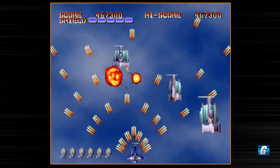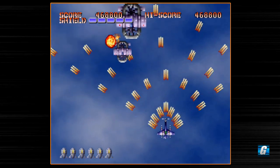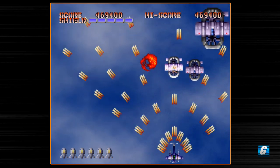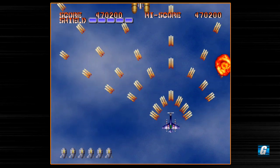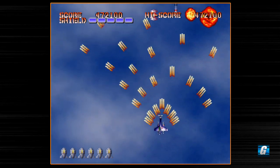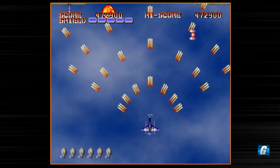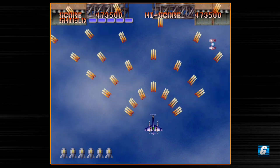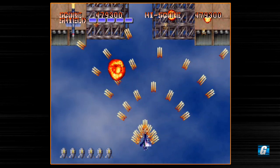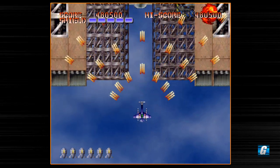I'm pretty sure different ships in this game have different shield allotments. I've picked a different character before and only had like three slots on my shield bar, which is kind of odd. This Blaustier character is pretty good because you get five shield slots, which means you basically get five lives. But again your shield can be replenished, so even if you take a hit you can get your health back.